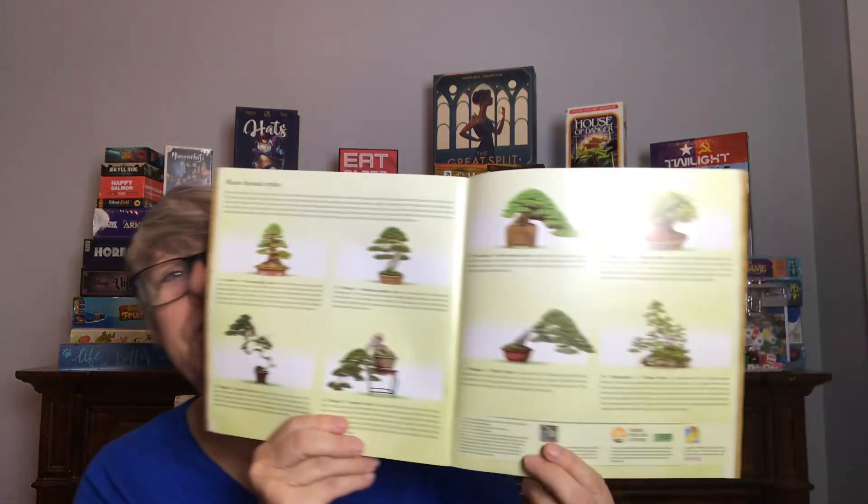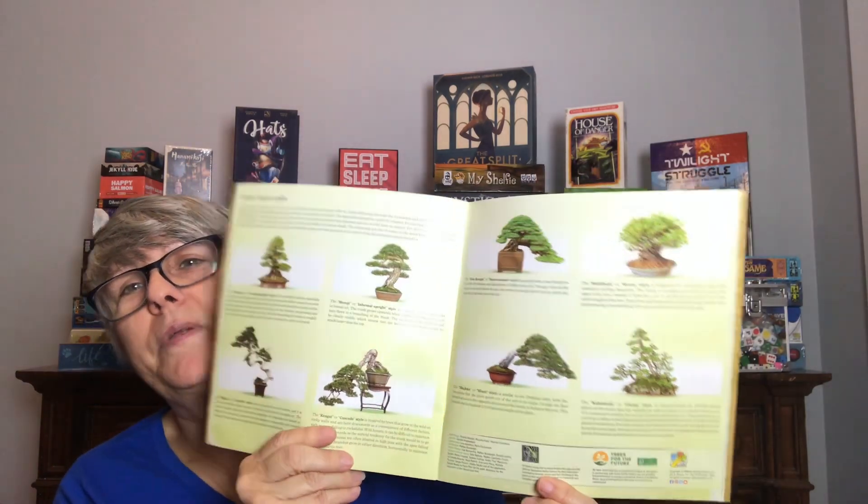You're going to pick up a piece of wood tile and place it, or a piece of leaf tile and place it, or a flower or a fruit tile and place it. That's what you're doing — you're creating a bonsai tree. In fact, in the rule book they have examples of real bonsai tree shapes and give you a little bit of information about them.